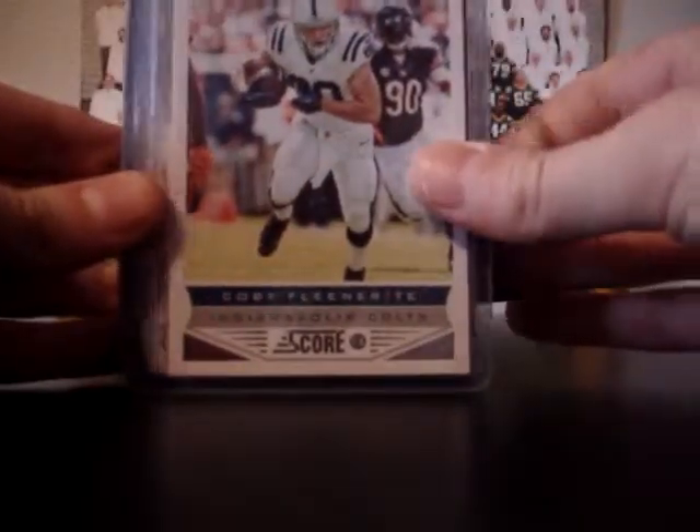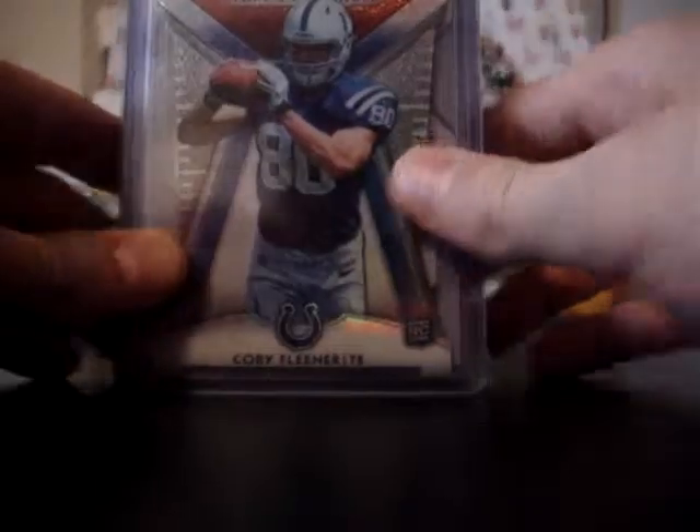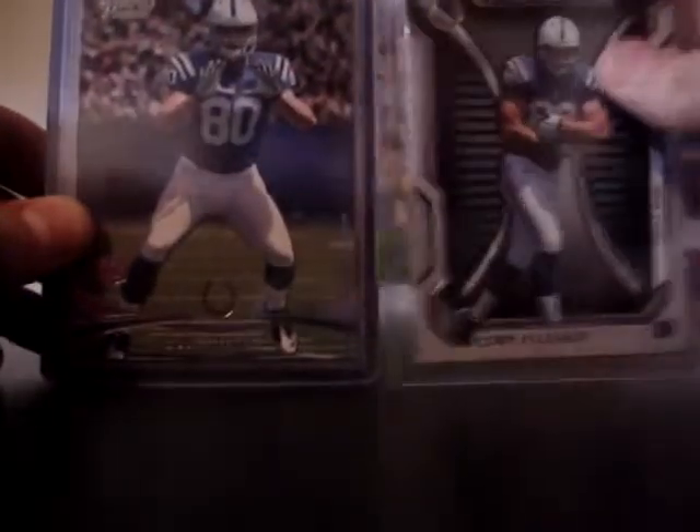So just to start out with Fleener, I got a 2013 Score base, Score Rookie Glossy, Topps Prolific Playmakers, Topps Platinum, Topps Platinum Orange, Topps Platinum Die-cut, Stratum, and Prime.